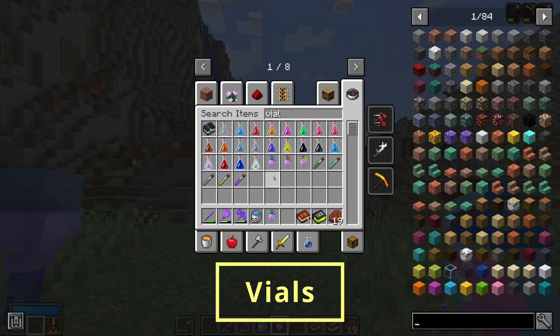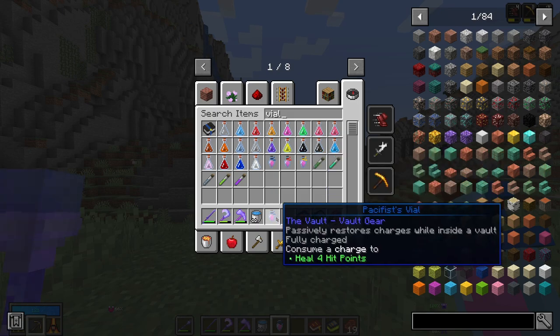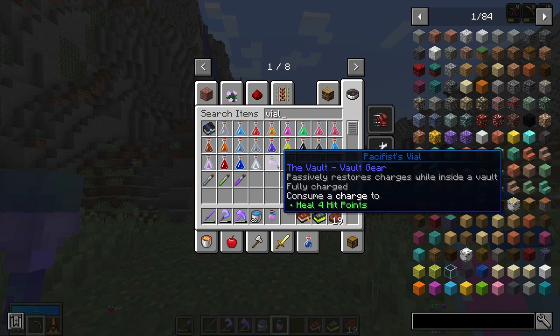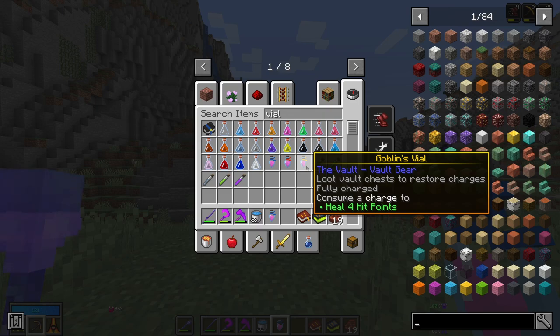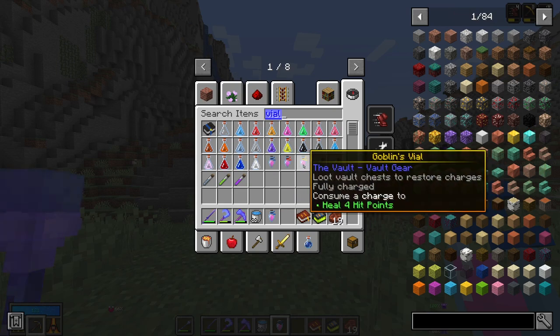The final important thing to know before going into a vault is vials — the Vault Hunters alternative to a healing potion. Normal healing potions will not work in the vaults, so you'll have to craft a vial. The vial allows you to heal on a cooldown: whenever you drink one, it consumes a charge which then needs to restore. There are three types: the pacifist vial restores charges over time, the slaughterer's vial restores by killing mobs, and the goblin's vial restores by looting chests. Choose based on your play style and experiment to see which works best for you.